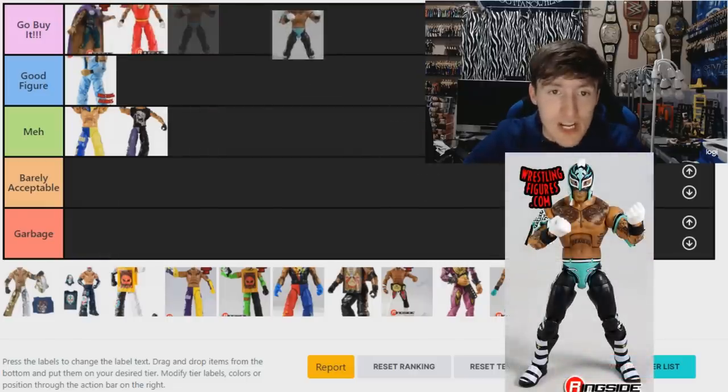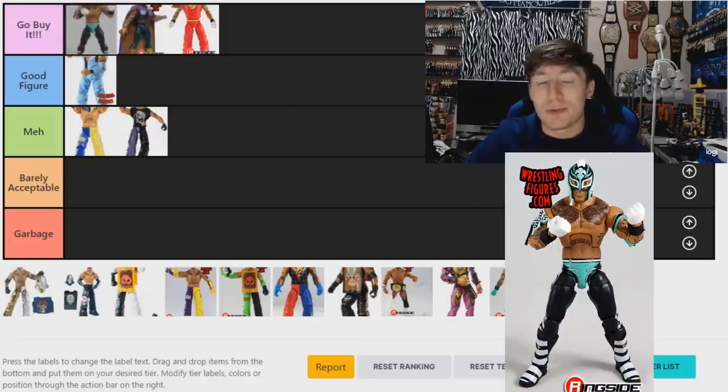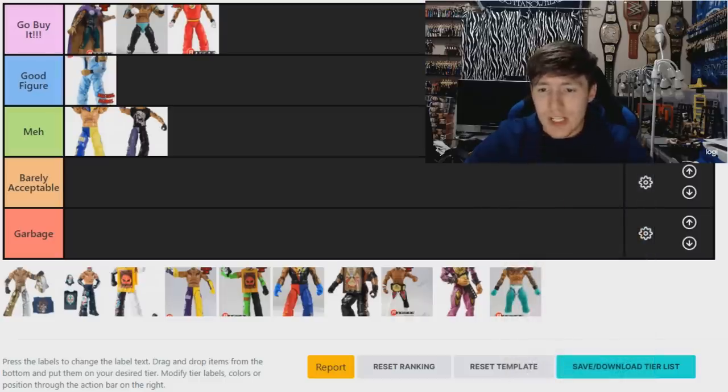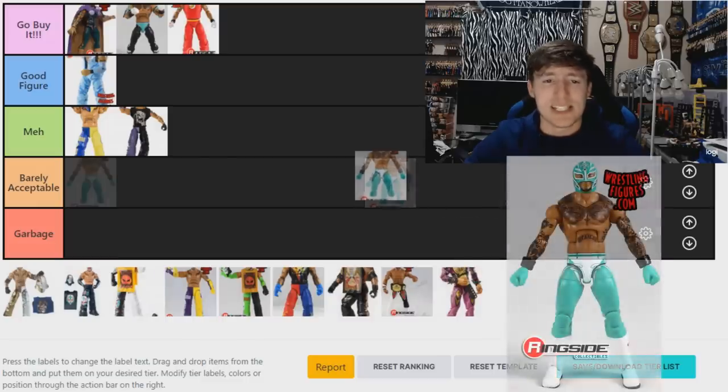The Elite 72 is freaking fantastic. I love that figure — I would actually put it above the WrestleMania 35 figure and think it may be his best figure, but it doesn't have quite all the details of that one. I'm going 'Go Buy It' — second best. The Elite 72 was one of the better figures of last year. If you don't own it yet, you can probably get it for a really good price right now.